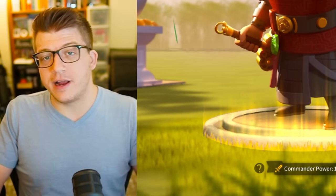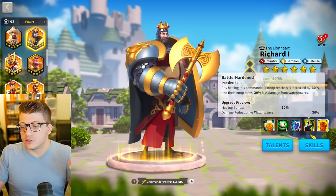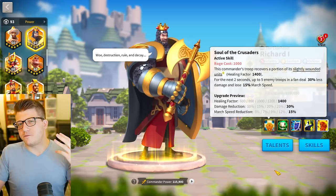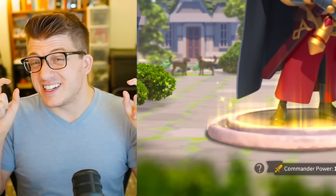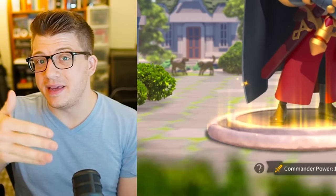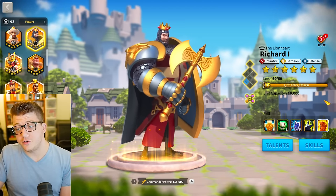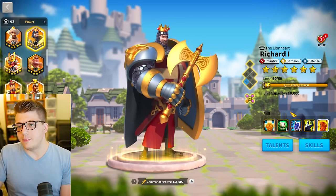The first legendary commander to invest in as a cavalry player is Richard the First — get his first skill to five and unlock the rest to one. It's 10 sculptures to summon and roughly 50 sculptures to max that first skill. Richard is an insanely good PvE commander used constantly for barbarian chaining in home kingdom, lost kingdom, Sunset Canyon, Lost Canyon, and Golden Kingdom. He's not a great PvP commander beyond KvK1, but the investment value is enormous.